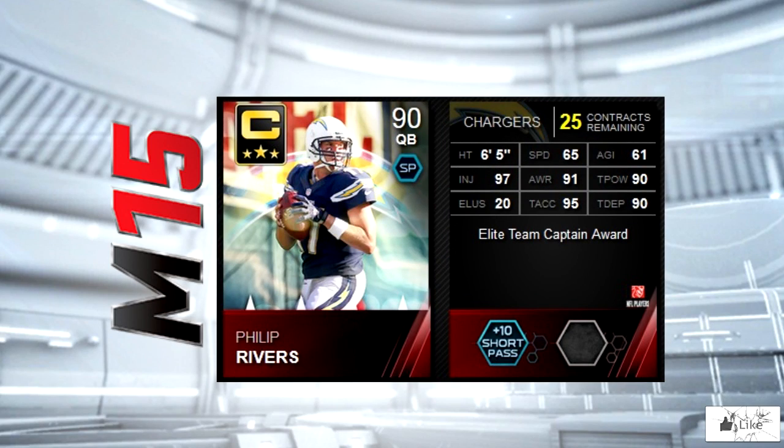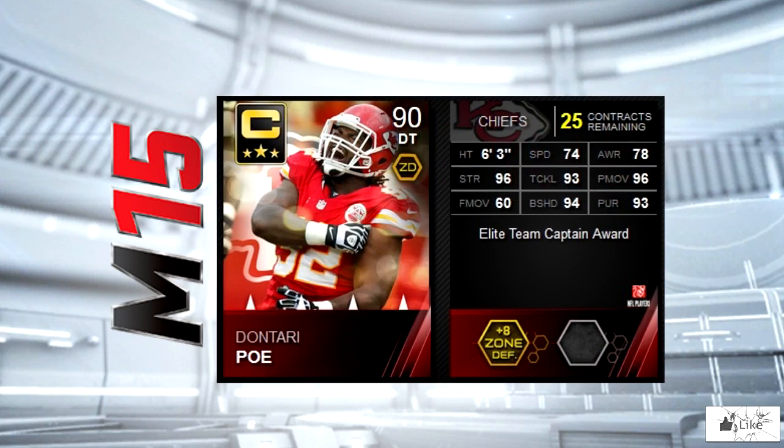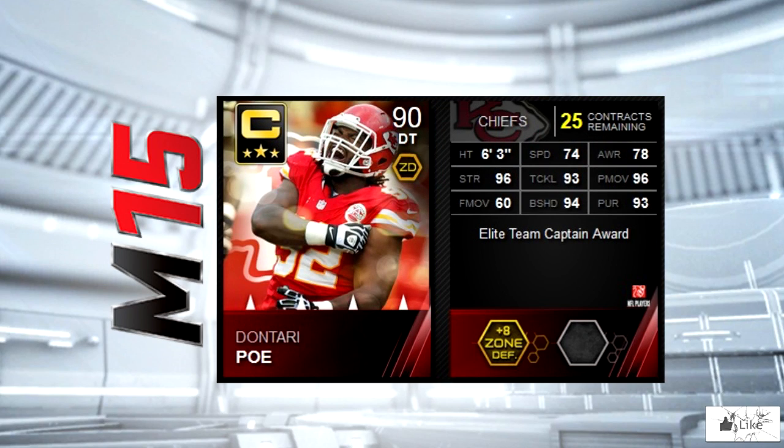The San Diego Chargers team captain is none other than Philip Rivers. He's got 91 awareness with 90 throw power and throw deep, plus 95 throw accuracy. Moving right along, the team captain for the Kansas City Chiefs is Dontari Poe. He's got 96 strength as well as power move, featuring 93 tackling and pursuit.